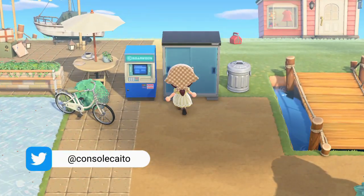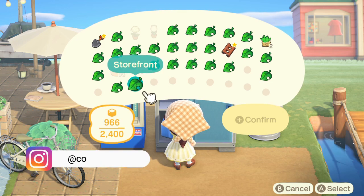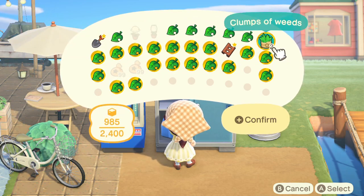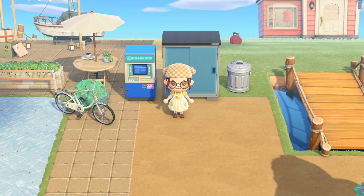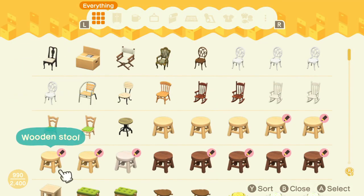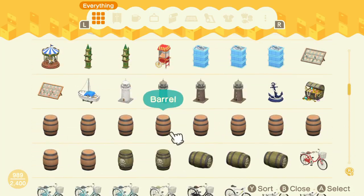The next best feature with 2.0 is the storage shed. I knew I was going to love this item, I just didn't know I was going to love it this much. Normally when you're in your home, you have to select each individual item and click put in storage. However, with the storage shed, not only do you not have to go back to your home, but you can multi-select — you can select as many items as you want to put them all in storage. Super easy, super fast. This is going to make tearing down an island so much faster.